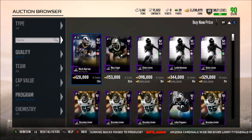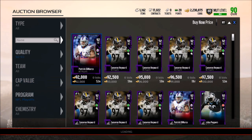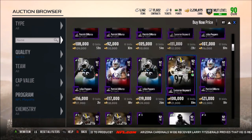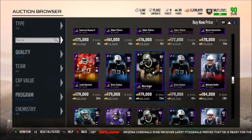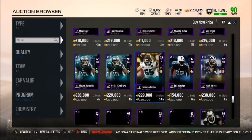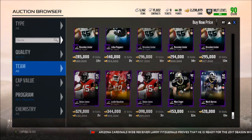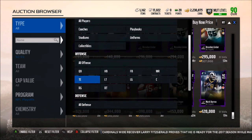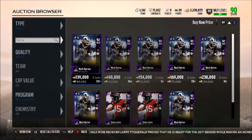Looking at the NFL Playoffs 92 overalls: Patrick DeMarco 92k, Cameron Hayward 93k, Julius Peppers 104k, Brian Arapa 130k. Deon Jones is still holding around 330,000 coins — looks like not many people are pulling him yet. Mark Barron is down to 140k.